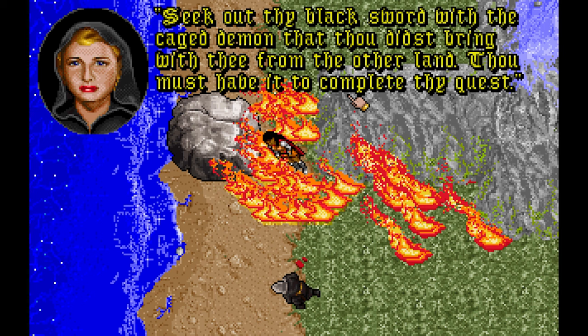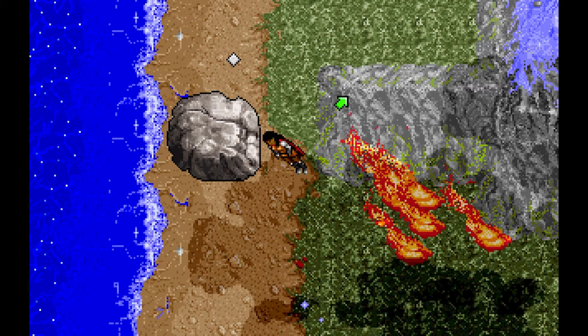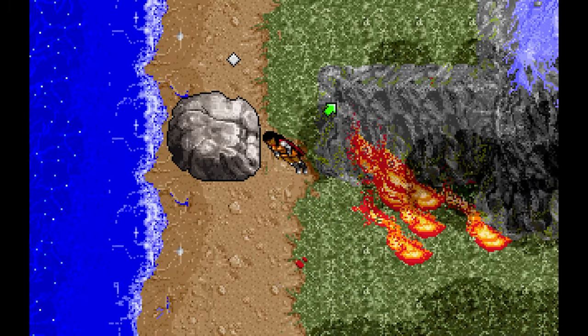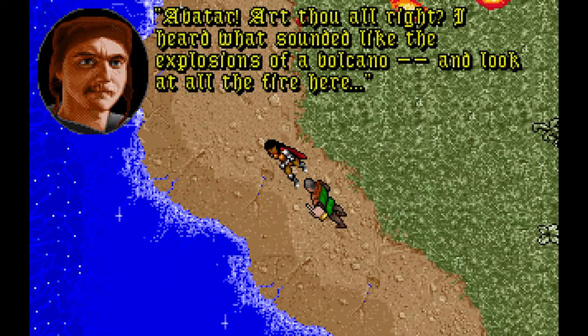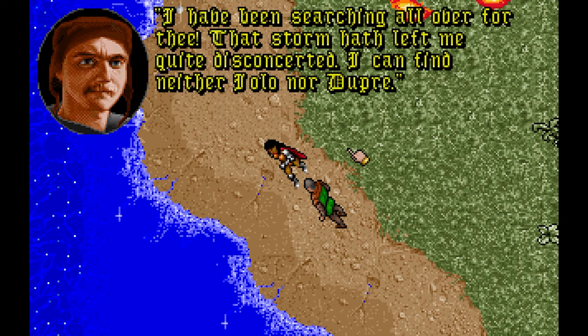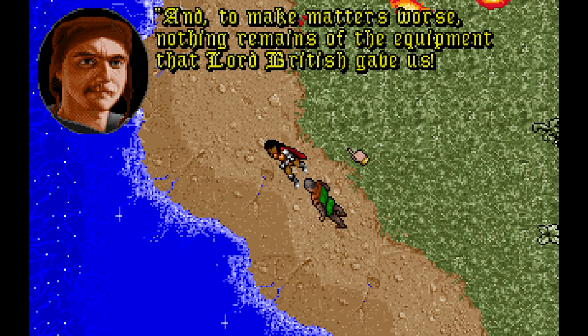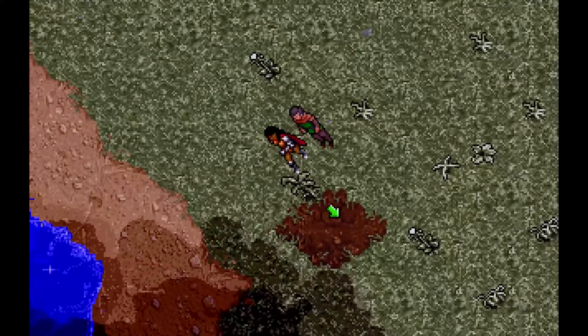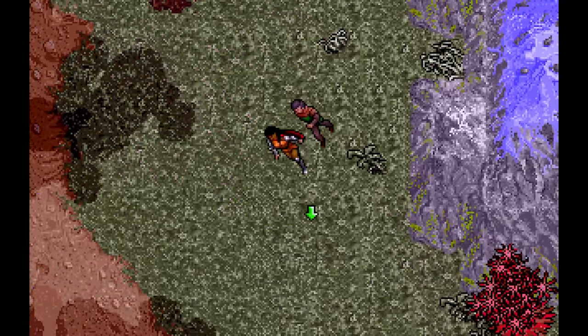Here you are, alone in a strange land with barely an inkling of what is happening, but it is clearly something dire. Soon after, Shamino arrives, equally flabbergasted, and mentions how much of your gear has been transformed into something else — an effect of the teleport storm your party was subjected to. Going towards the city, you can find the cavern Thoksa mentioned and enter it.